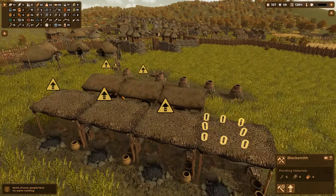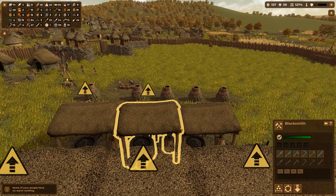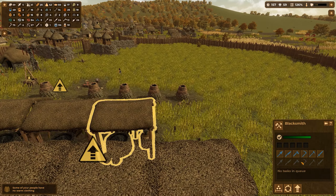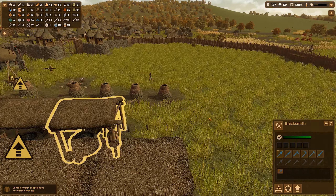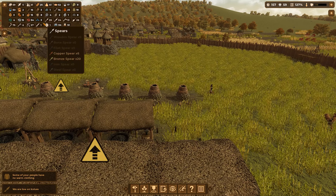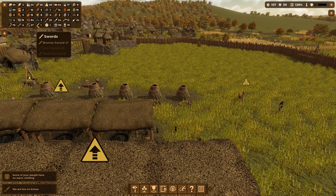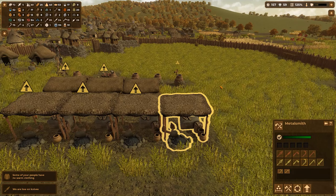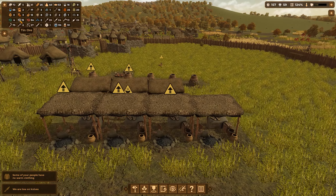We need to have one more blacksmith here — then we'll have four. I need to have them automated. This one is going to make mostly iron knives. You're mostly going to make spears. Let's cancel that. Let's put this on iron sickles instead, and then you are going to make spears. Swords are really good barter material, so we could make some swords to trade. Even the bronze swords are pretty good — we have one bronze sword currently. But I don't have any more bronze. We're out of bronze.